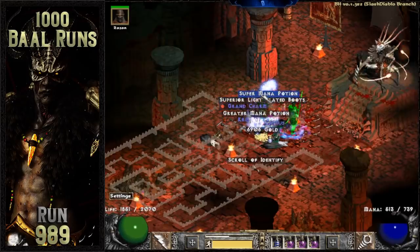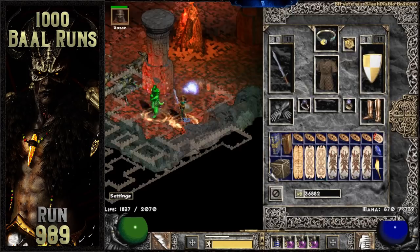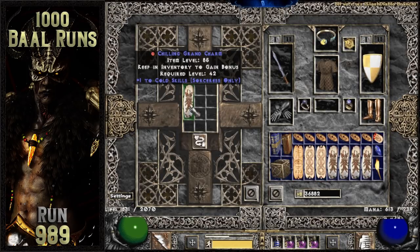The very last noteworthy item drops off of Baal wave number 2 on run 989. It's a plain cold skiller for the sorceress — plus life for faster hit recovery would have been preferable, but it's a pretty solid drop to wrap up this 1,000 Baal run project.